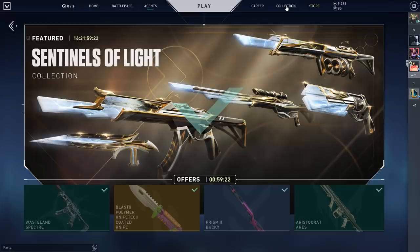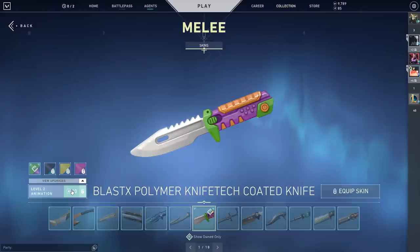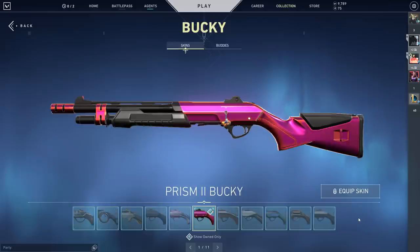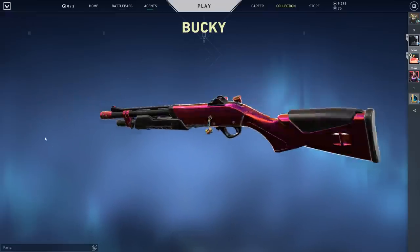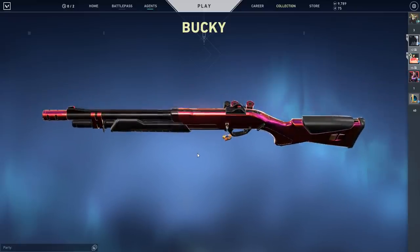As per usual, we're going to jump into some games here. But first, it's essential to upgrade anything that is a knife in this — got to upgrade the knife. Prism 2 Bucky. What is there to say about it? Really nothing, it's just a Prism skin. Cool enough. In my green screen videos I kind of talked about how these skins were made, so you can go check that out in the top right corner there after this video, of course.